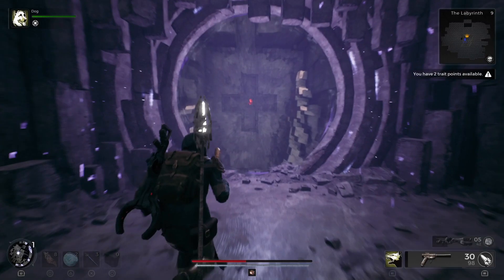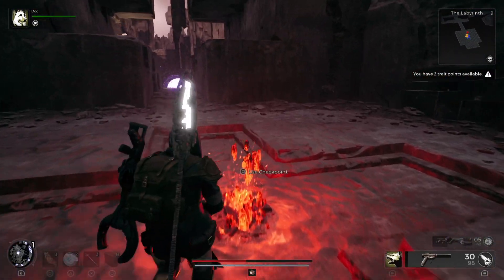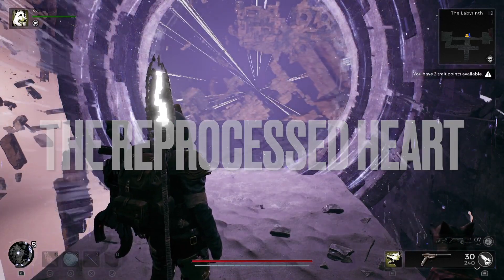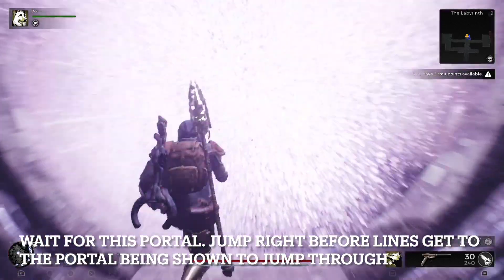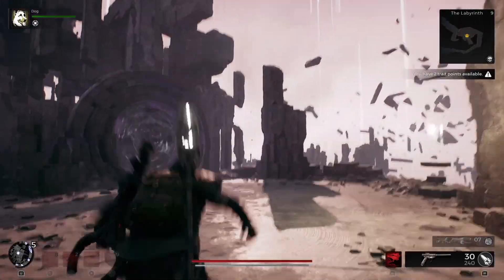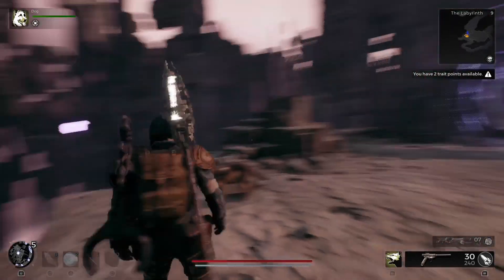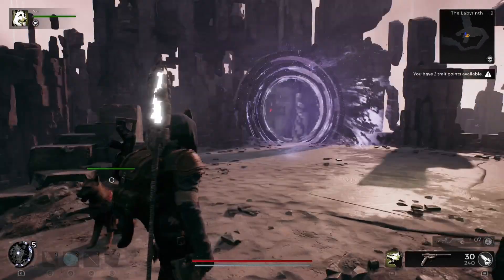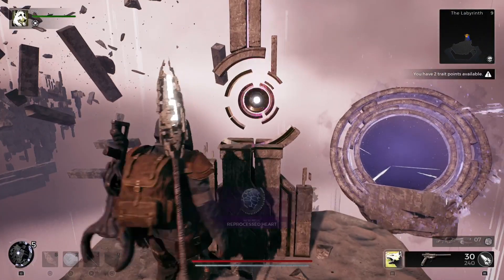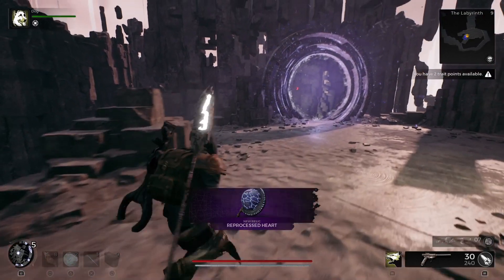Go to this portal — this time we're gonna get the Reprocessed Heart. If you don't want that you can skip it, but make sure you time it right, right before it gets to the portal, and it'll take you through. Once you make it through — man, this place is amazing — but there you go right there: Reprocessed Heart. Once you get that, just go through the portal right in front of us.